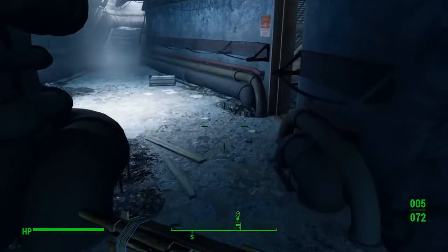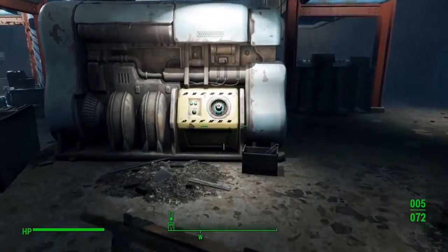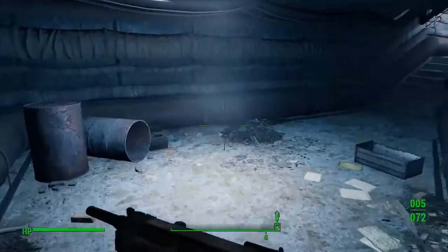Going and scavenging everything I can get — it's going to over-encumber me but that's okay. So that's everybody down here. The only thing left that I really want is the fusion core from the generator, so we'll just go over there and get that, and then make our way upstairs.